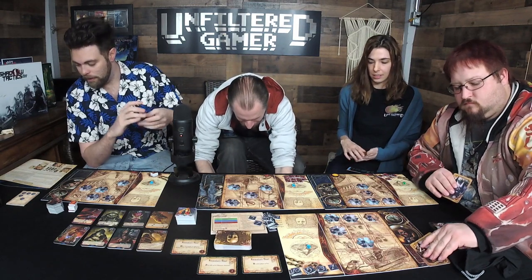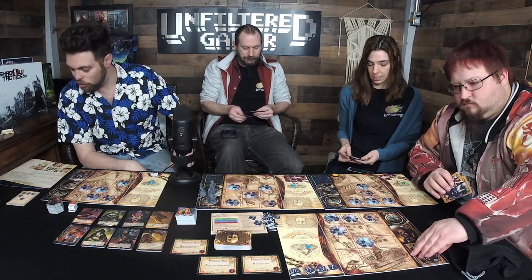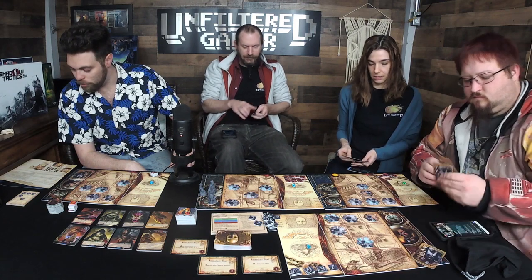Shuffle your deck and draw three cards. Then deal each player three end-game goal cards. Each player chooses two and puts them on their player board face down, then scraps the remaining card.